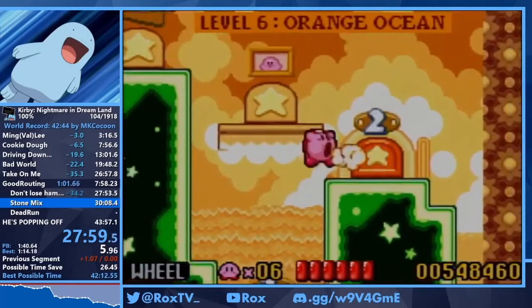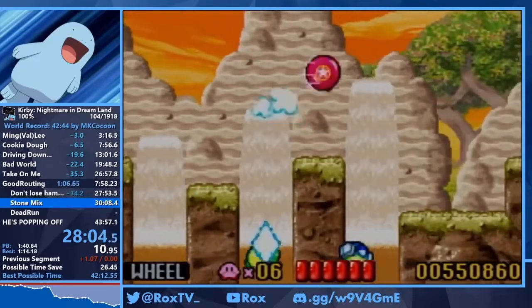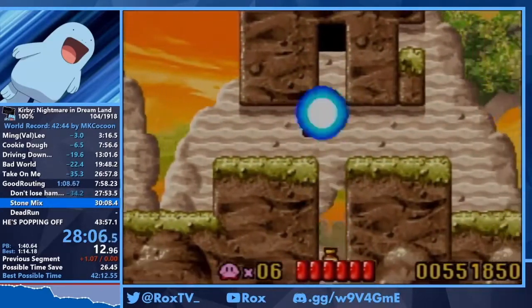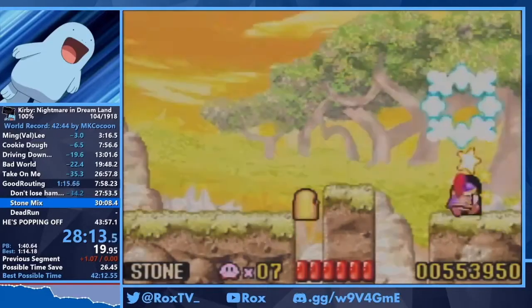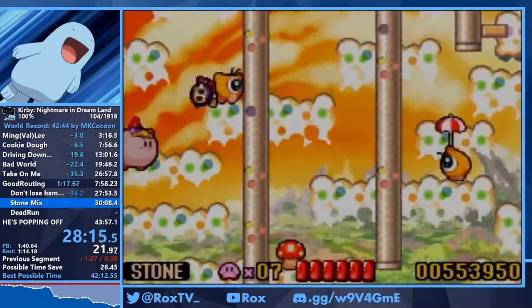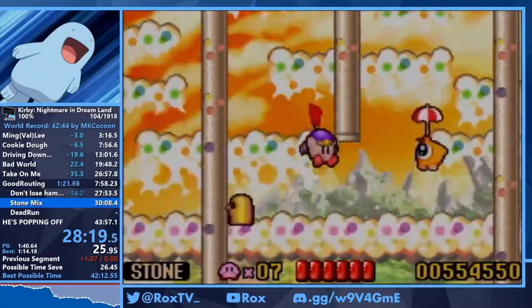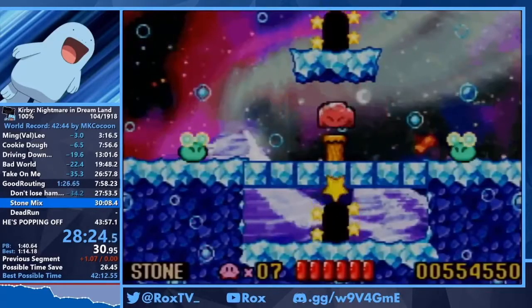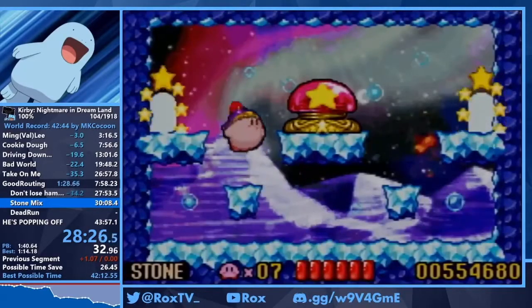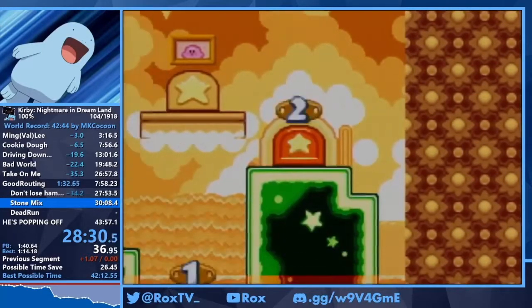Next up in 6-2 these frogs are RNG-based and really annoying. We go up into this very conveniently placed crevice with a convenient stone enemy, because we need stone to break a peg — wheel cannot break pegs, but hammer can and stone can. There's a mix you can do with those first two enemies but it's RNG-based so I usually don't go for it, because if you don't get it it's more or less run dead. We grab stone, stone the peg, and that's the 6-2 switch.